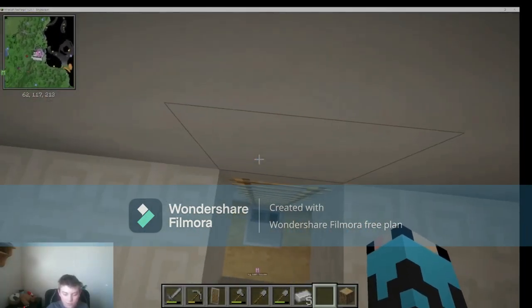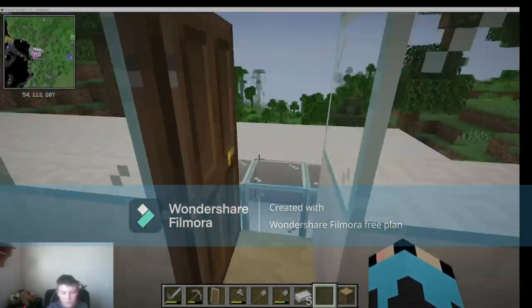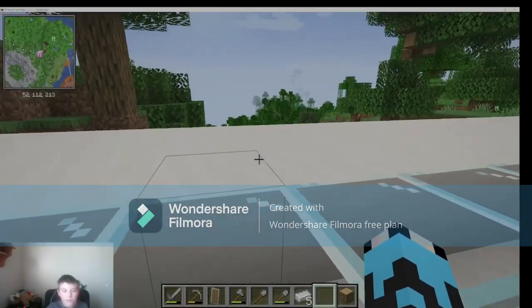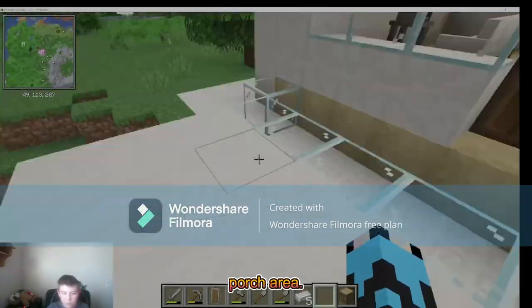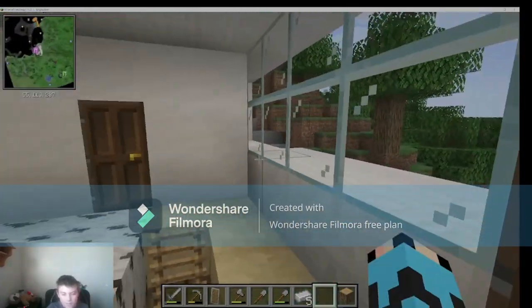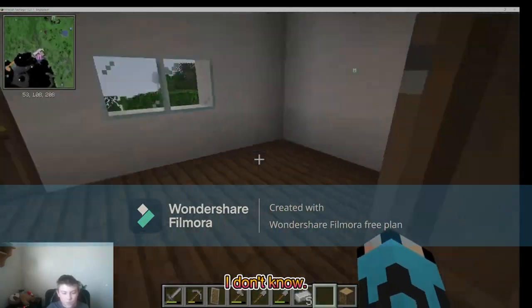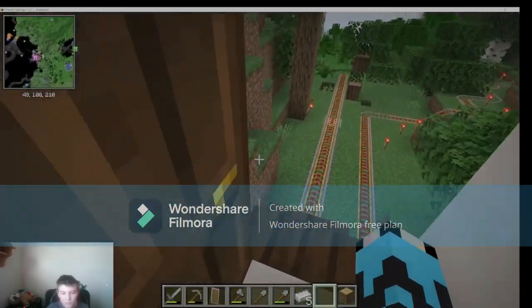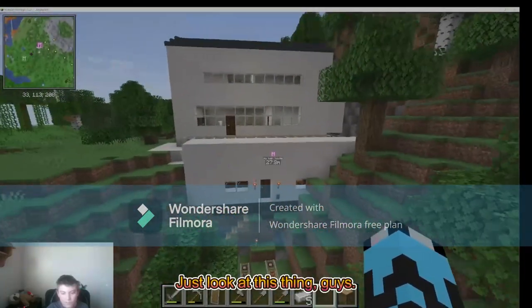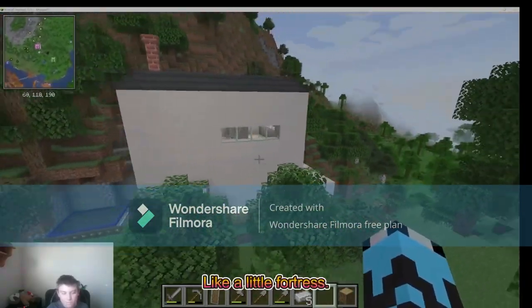I also forgot to mention — on my other floor I do have this balcony, which you can barely see because of this porch area. And that's pretty much it for space. Got a little doorbell — just look at this thing, guys. It's a fortress, it's a little fortress.